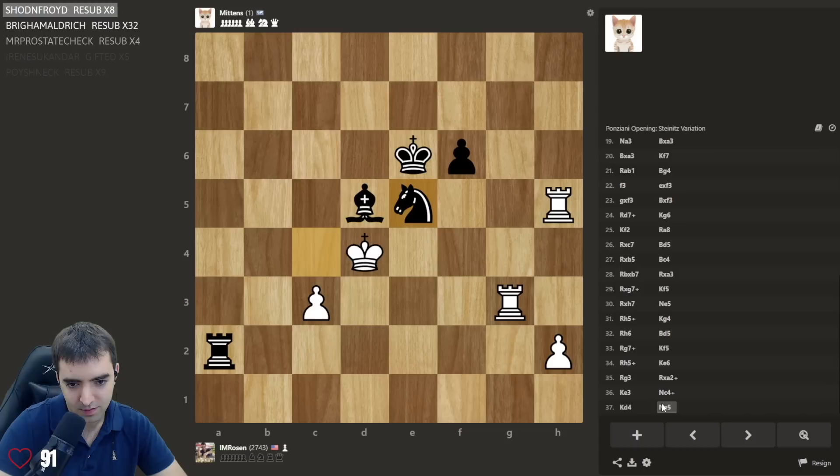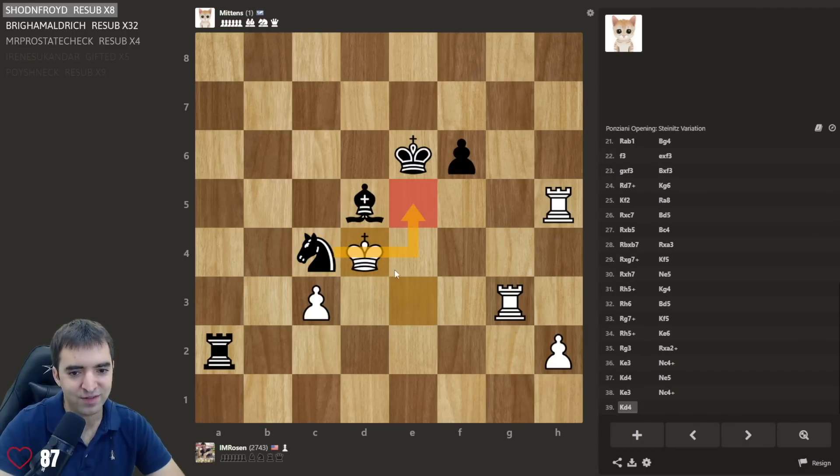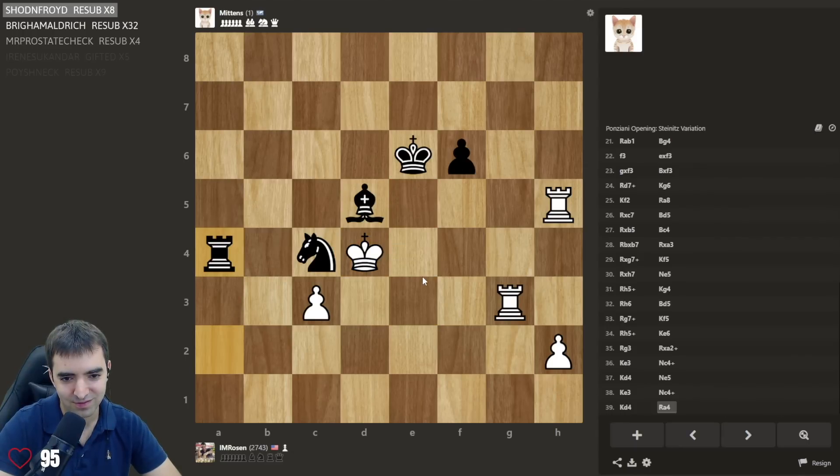King e3 — yeah let's play king e3, let's see if it repeats. Oh — if it plays my e5 I claim the draw. Okay, it's trying to torture me.